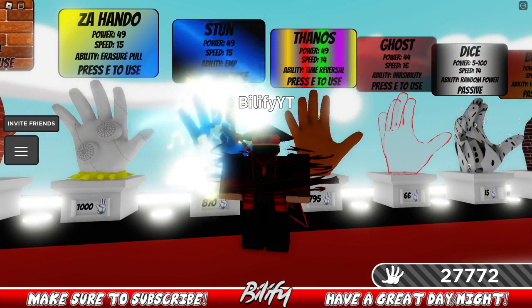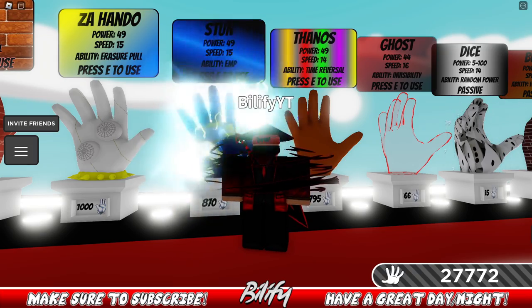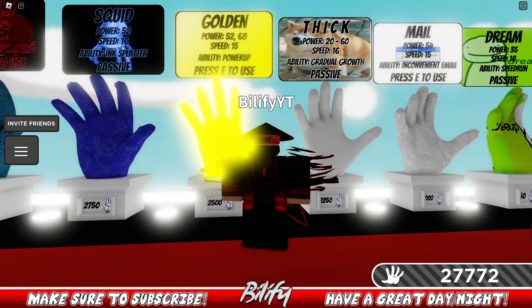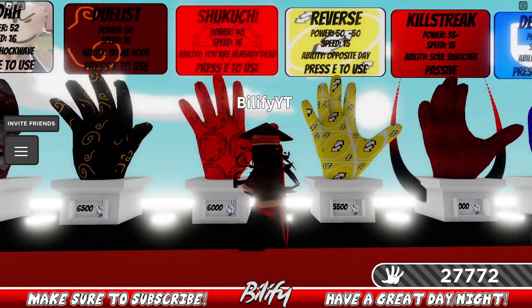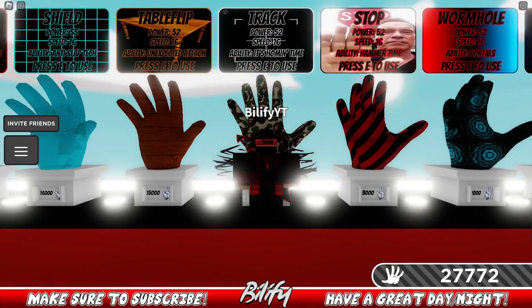The next glove is Stun. This is a pretty useful glove because of the EMP ability. Gloves that counter it include another Stun user, Ghost, Pusher if used correctly, Mail if used correctly, Golden's ability, Reverse, Shikuchi, Woe, Locked, and Phantom can somewhat be good against it. Track and Table Flip are fantastic counters.